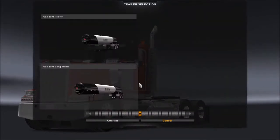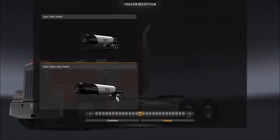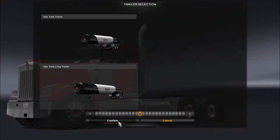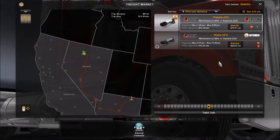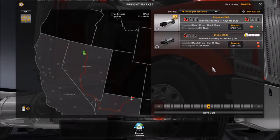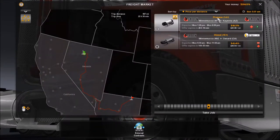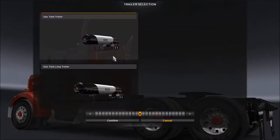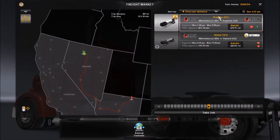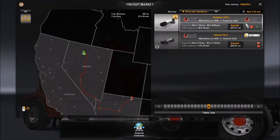We can edit it, but we can't go for a double — it's a bit of a shame that I haven't really seen that many doubles. Propane, 18 tonnes of it, down to Kayenta — that's what we want. If we change it to the gas tank trailer, that would be 14 tonnes, but we're only getting paid 58. They have changed that because before you could just take any trailer and it wouldn't make any difference to the price, but they've now edited that, which is a good thing.